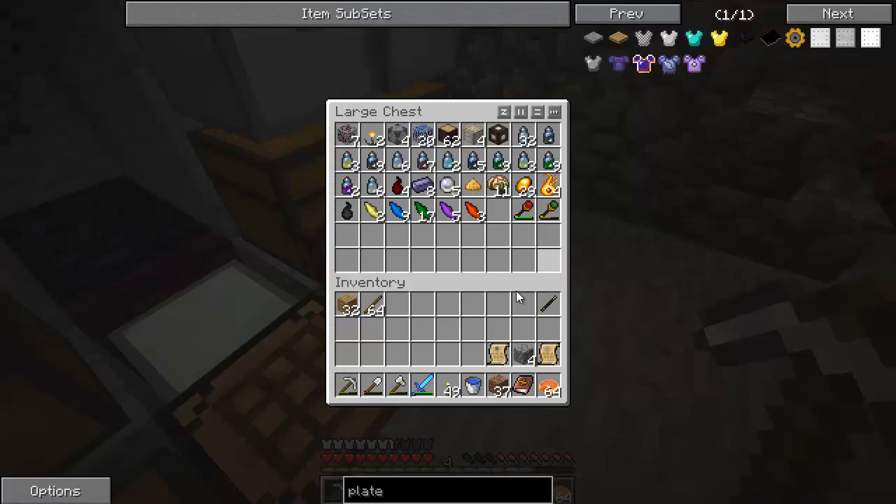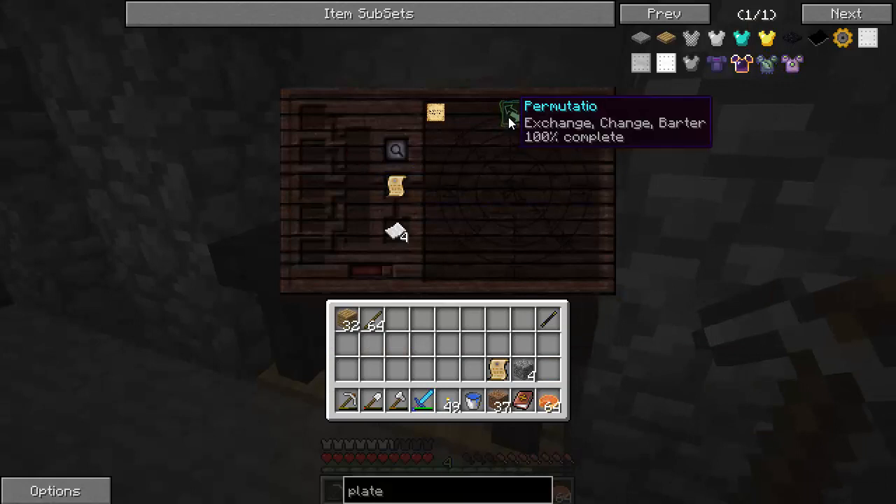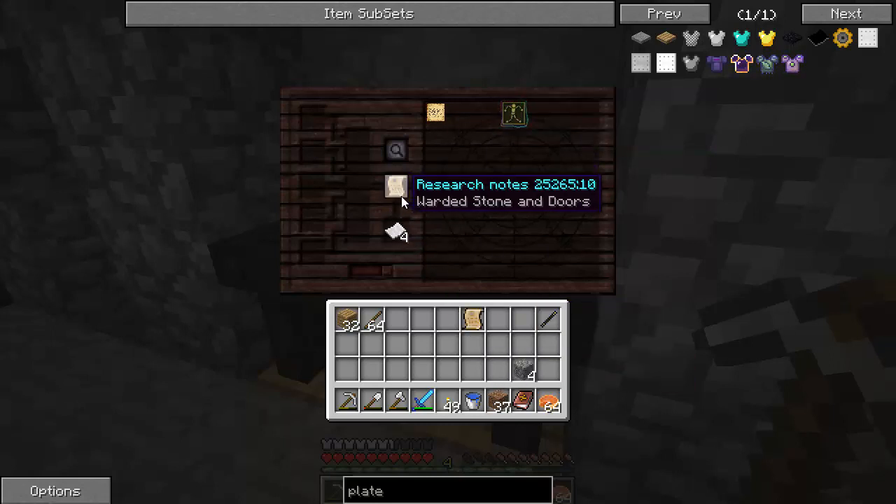I've got two research items already started. This one's got some permutatio — I think this was the warded stone. So I'm not going to spoil the rest of the research here, it's just these last four. They're pretty easy, research the same way you do all the rest. And then I'm going to go ahead and research the hungry chest, portable hole, warded stone doors, and the arcane ear.